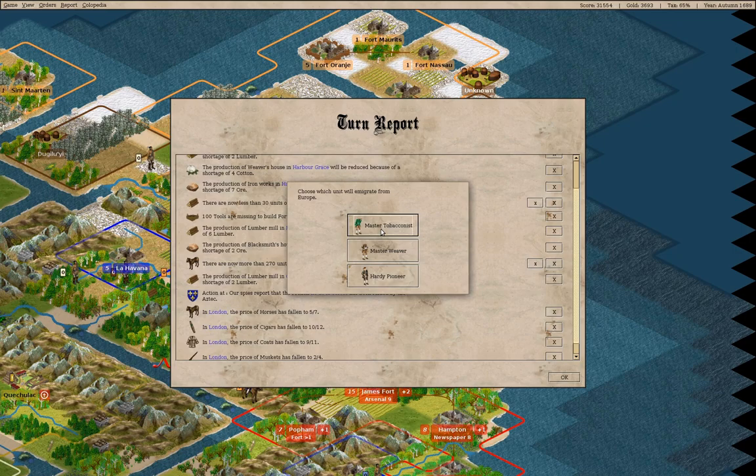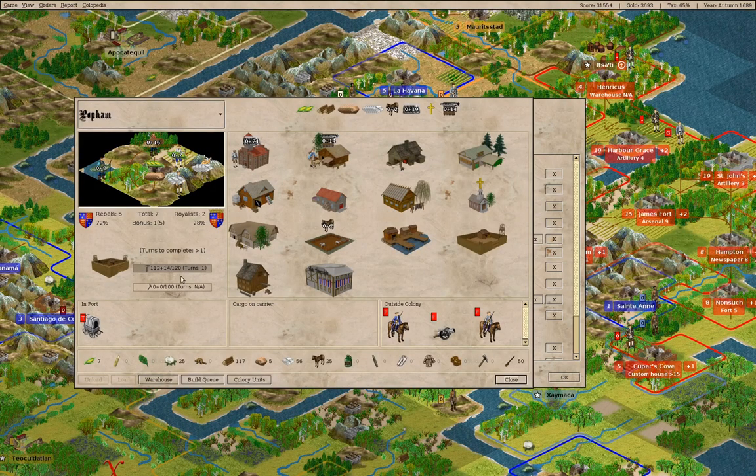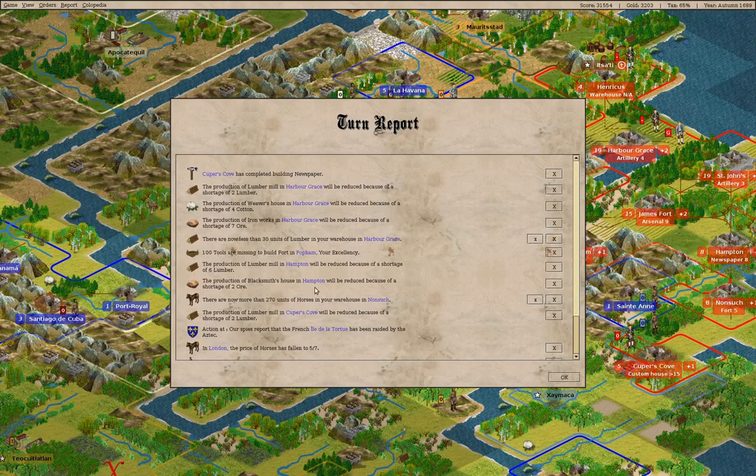I don't think we need more pioneers — let's just grab some random guy. We have a newspaper in Cooper's Cove. We're going to buy the fort here so it's more likely that the expeditionary force runs into trouble.